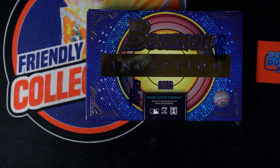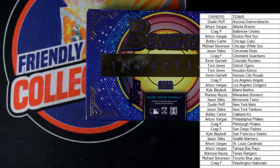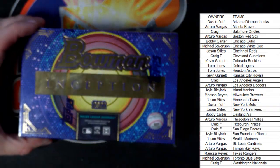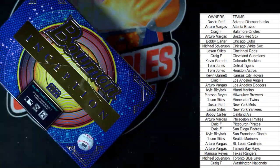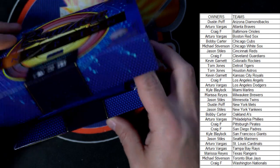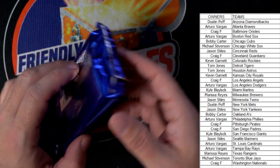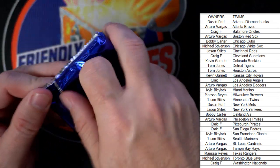Let me pop this on the screen right here — boom, boom, boom. Let's do it, let's have a good box here. Good luck guys, let's see what we can get out of this thing, hopefully something crazy good. Bowman Inception Baseball coming up — there's one pack, seven cards in the pack, and two autographs. There should also be a numbered parallel in here. Let's find out — Bowman Inception Baseball.